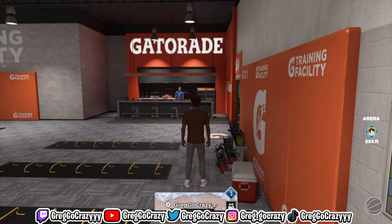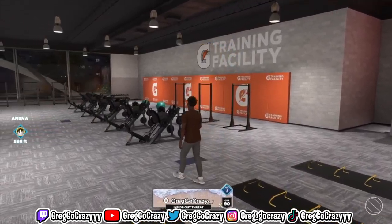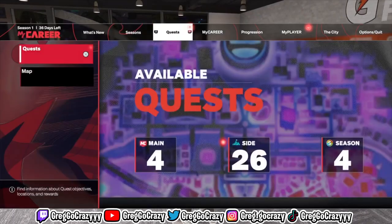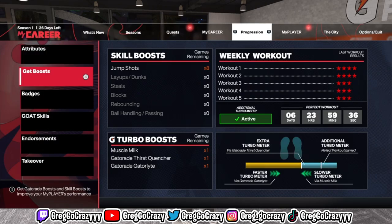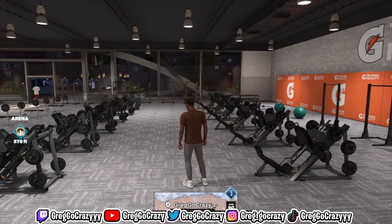Once you complete all five workouts, the quest completion pop-up should appear on your screen and you'll have the Gatorade boost for a week. I scrolled through to show the boost is live — you can see I got it for a straight week. I recommend doing this and then buying Gatorade Boost 2 to get the double boost as well. That's really it for this video — it's been your boy Greg, we're still out here grinding, and I'm out. Peace.